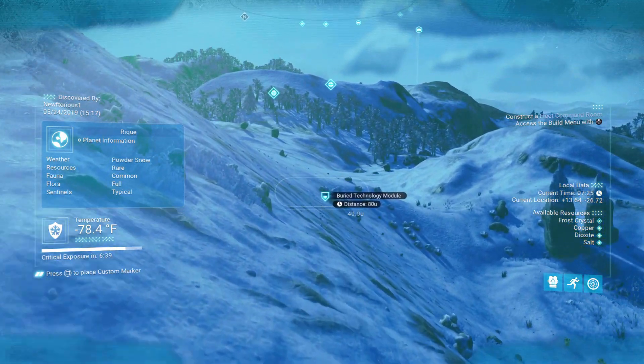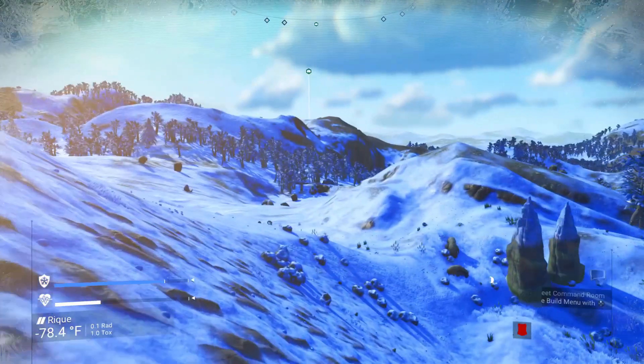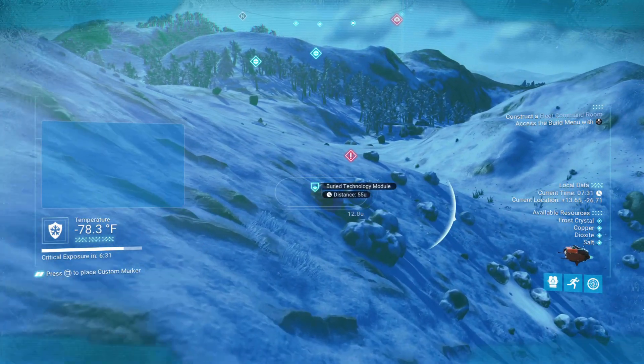Number one: buried technology modules. This is a very easy way to make money in No Man's Sky, and you can do it very early on in your game.